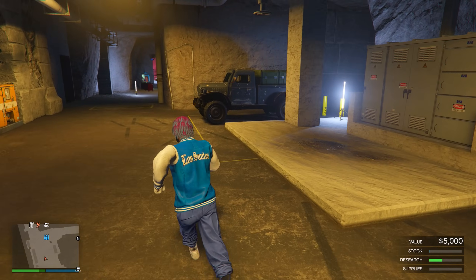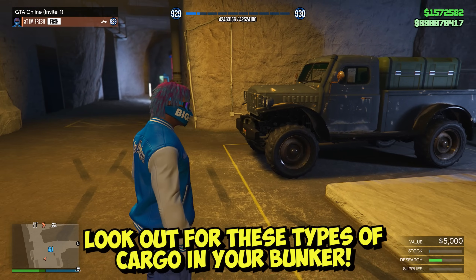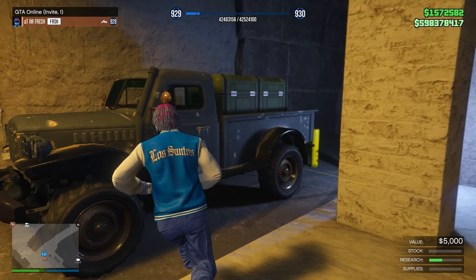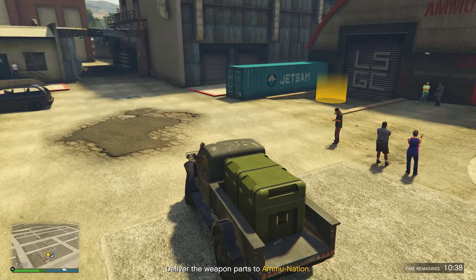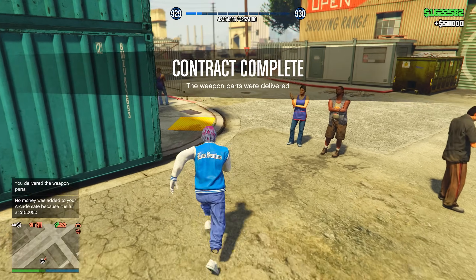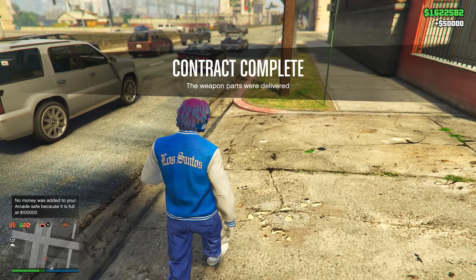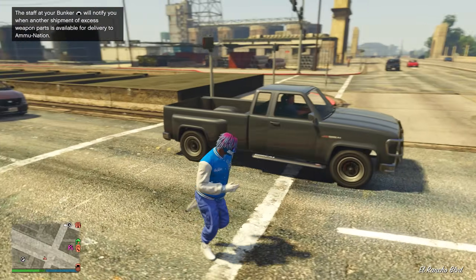You can also make extra money in your bunker with a random vehicle — I think it's called the dune — that spawns inside every 15 or 20 minutes. Every time it spawns in, come up to it and click right D-pad to get inside the vehicle, then deliver it for a bonus sell mission. I just got in, delivered it to the location, and got $50,000 — which is almost the price of a full set of supplies for the bunker. That's going to be the fourth best business to own.